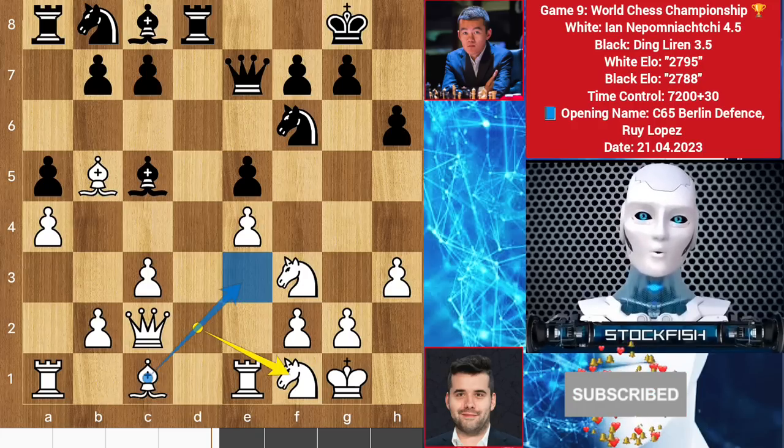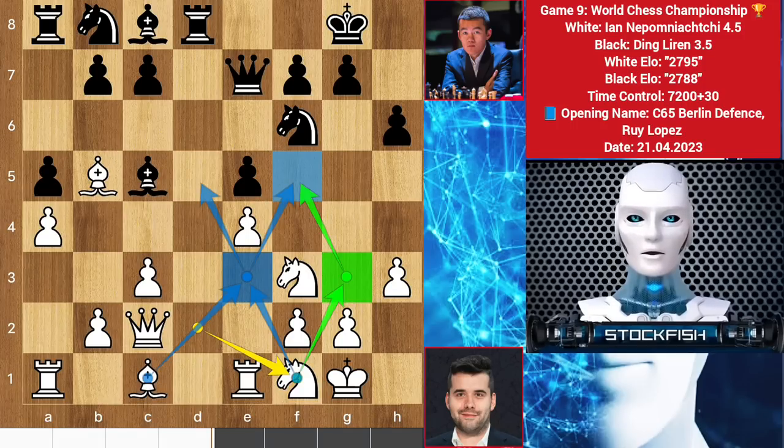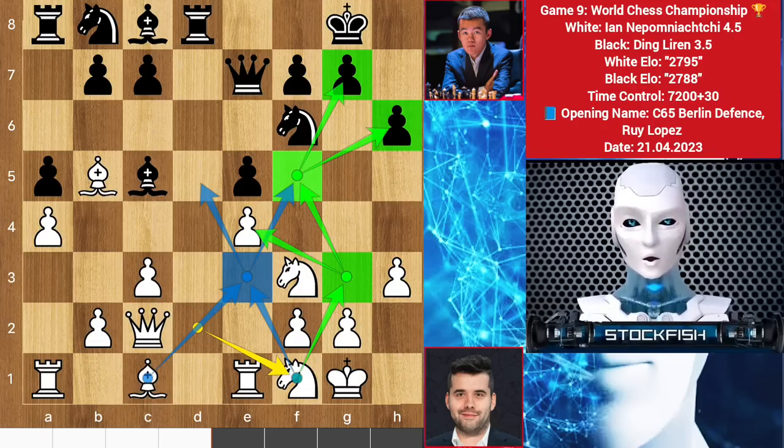Knight to F1 — his idea is to put the knight on the E3 square to have control over the center. Another plan is to play knight G4 to maneuver the knight there. If the knight is permanently posted on the F5 square, it will be super dangerous for the king to live there. We have C6 by Ding.